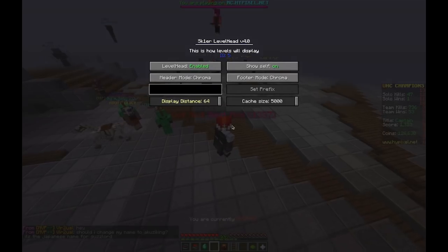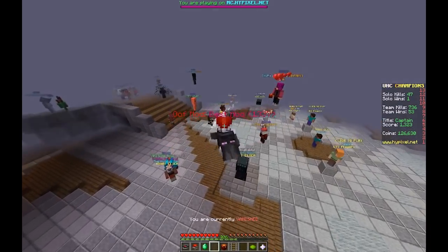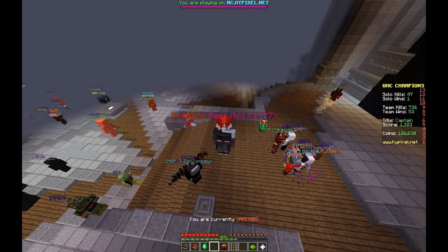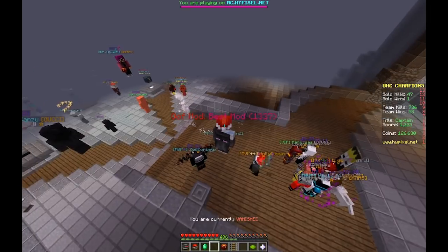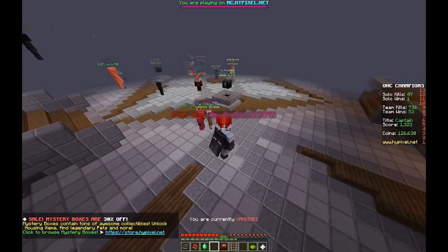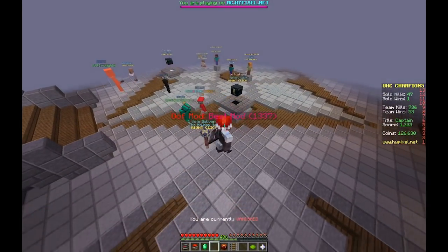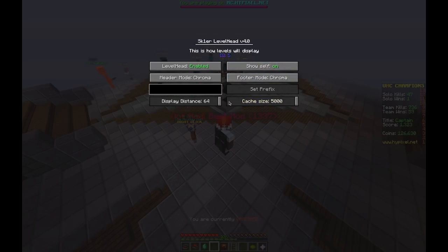There's also the cache size setting — this is the amount of players kept loaded before it starts deleting them. When it loads levels from the website, it keeps them ready so that every time a player needs to render their screen it's available. For people with low RAM, like one of my guildmates who only has 4 gigs of RAM, the default of 1000 from version 3.1 can use a lot of RAM. You can use slash levelhead to change the cache size.